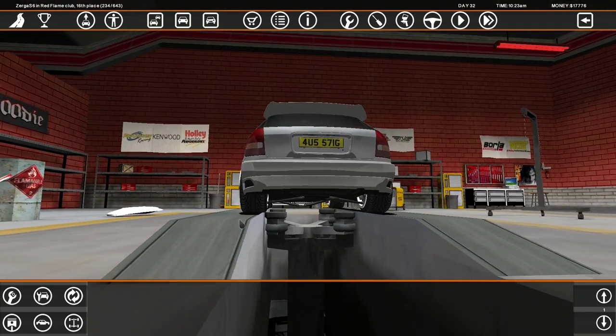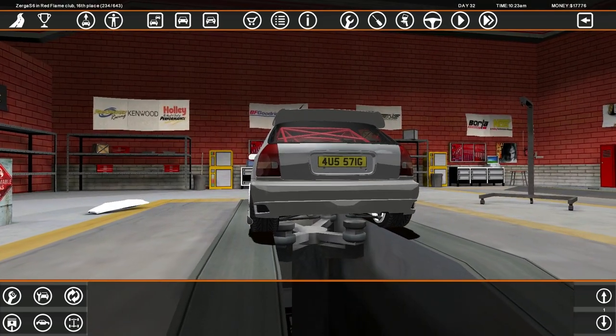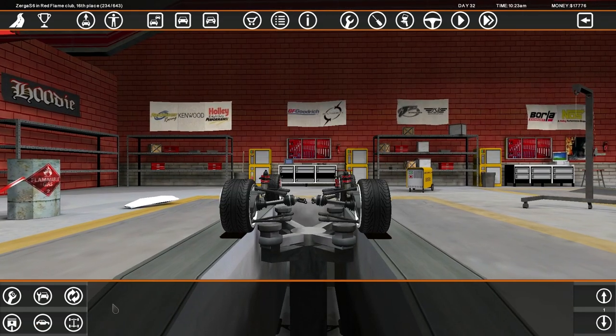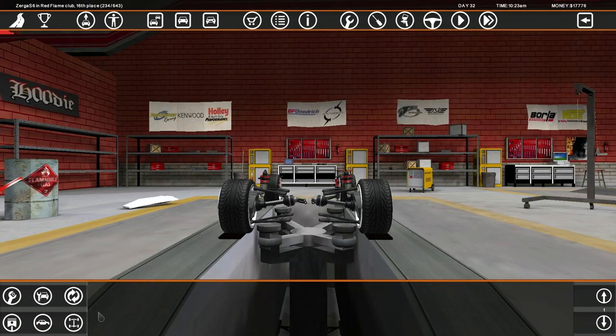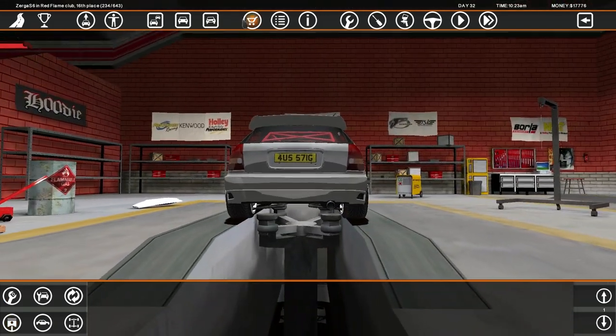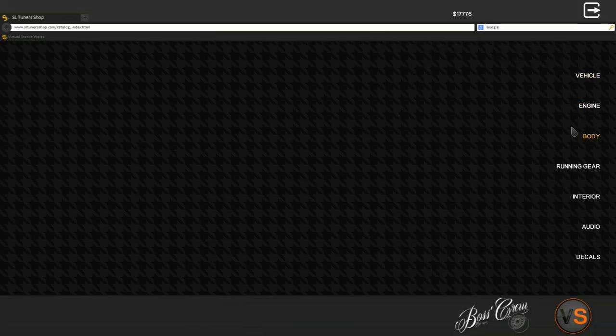I think we've got fitment all around. Is the rear fitment there? Look how much of a lip there is on one side and there's no lip on the other — I'm confused. Whatever, this car looks amazing. That was cringe to say, but whatever.